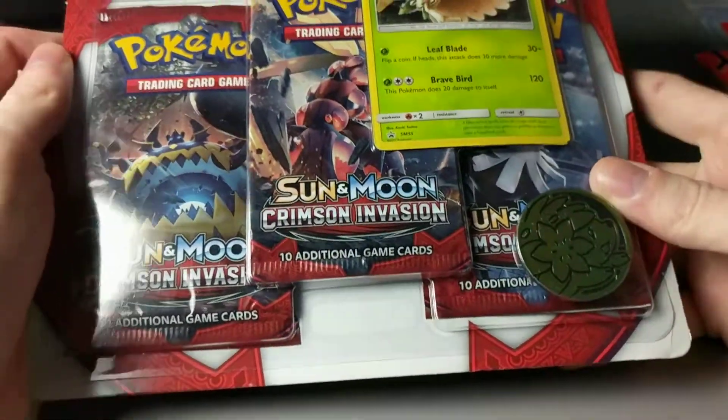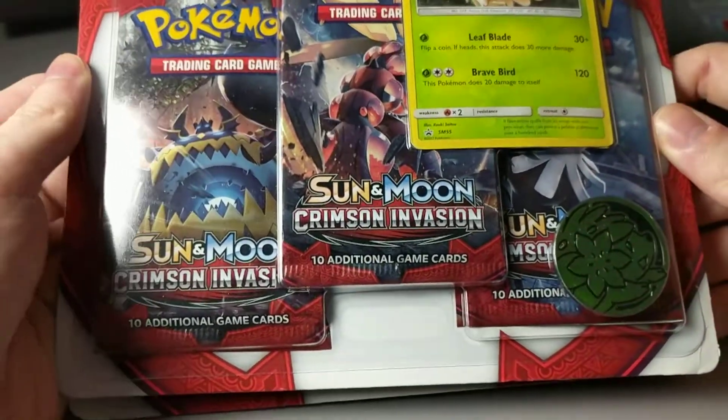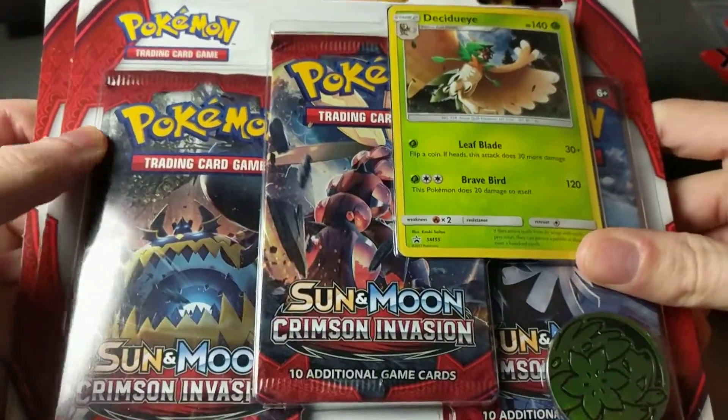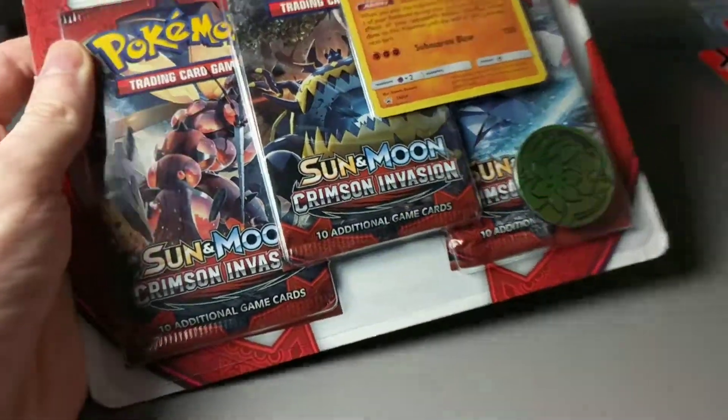Hey guys, it's Jab, and today I'm going to be opening one of these three-pack blisters of Crimson Invasion. I have one with a Decidueye and one with a Lucario. Today we'll open the Lucario one.